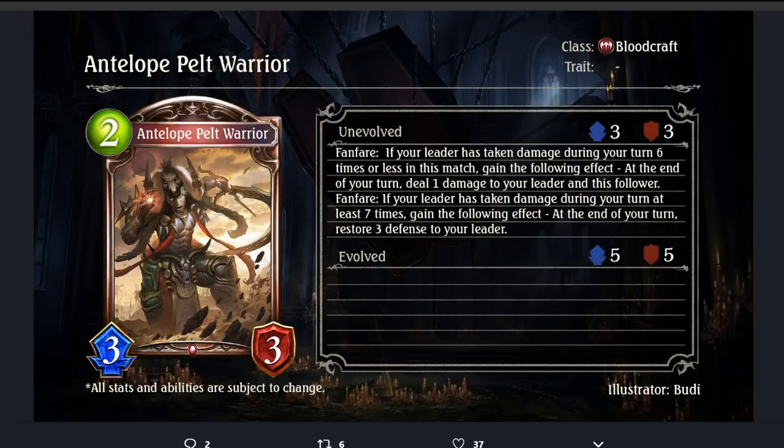Antelope Pelt Warrior — 2-cost 3/3 Bloodcraft Bronze. Fanfare: if your leader has taken damage during your turn 6 times or less in this match, gain the following effect — at the end of your turn, deal 1 damage to your leader and this follower. If your leader has taken damage during your turn at least 7 times, at the end of your turn restore 3 defense to your leader instead. So this becomes a 3/2 on turn 2, which is still good. Really great stat line, self-pings, and can heal you. Another great card for this archetype that has no win condition.